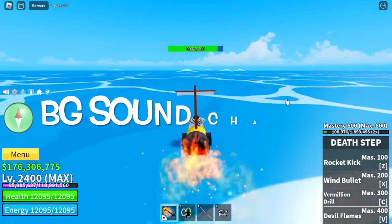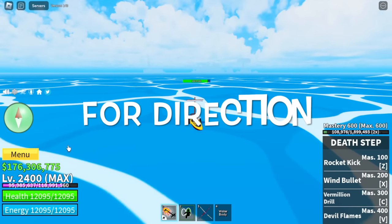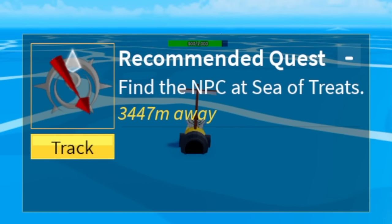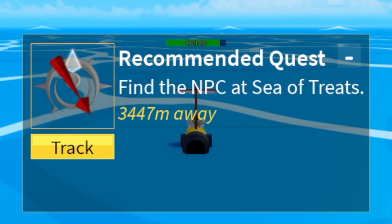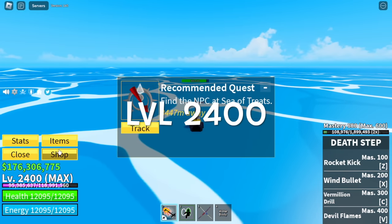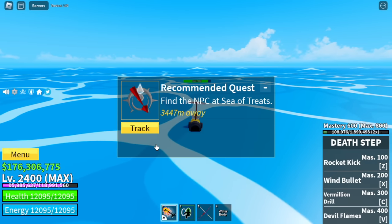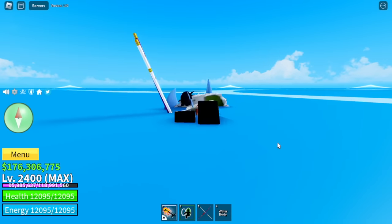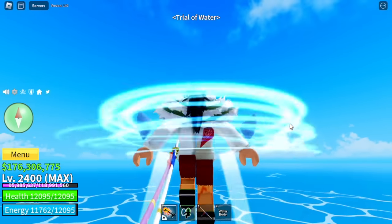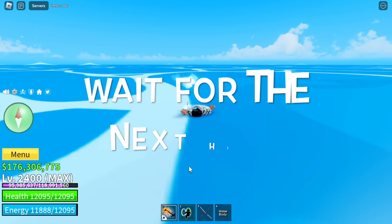Also, the background sound will change, but I won't be using it because there will be a copyright claim again. So for directions, if you're at max level, click the compass — 3,447 meters away. You must be at max level, right? Around 2,400. Because your compass will point towards the final mobs in the Chocolate Island. Also, I'm not sure if the game is already updated, but they're already making changes. We already have the Trial of Water — maybe I will be looking for some other areas here for other trials. Let's wait for the next hint.